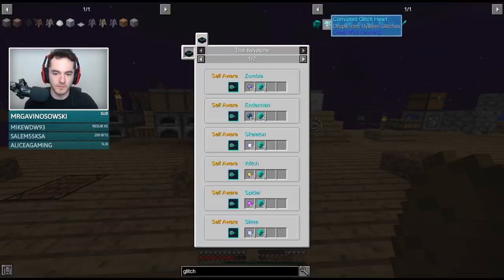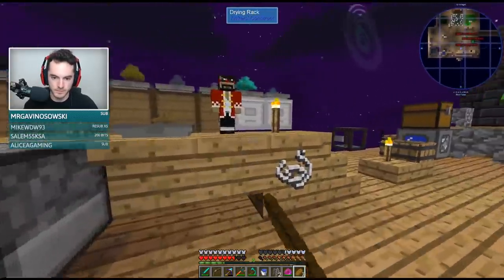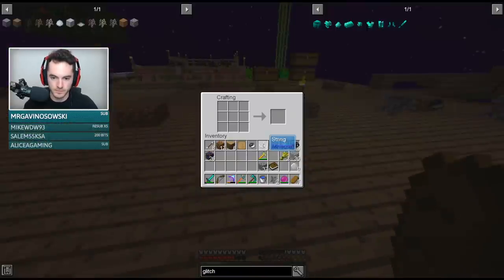Yeah, we need the fragments. We're not even close, dude. What are you not close to? Glitch armor. Oh, sorry — that stuff allows you to fly. It is nice.